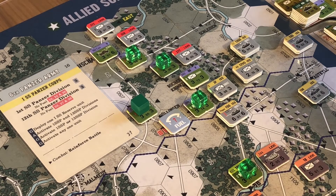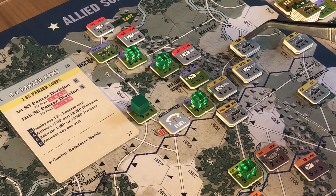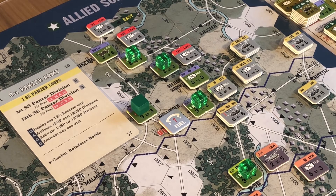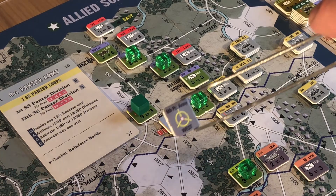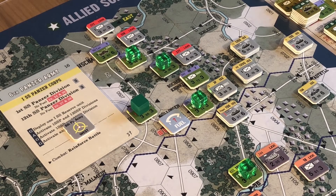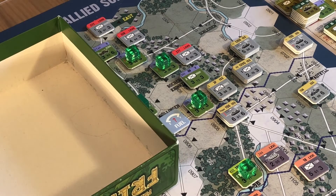Here are the units: there are two of the 1st SS units in that stack, stacked with another unit. The other 1st SS unit is the Piper unit here, and there are three 12th SS units there. Not adjacent to roadblocks to be removed. We've got to check the location of the objective marker - the 6th Panzer Army objective marker has not been placed yet. It can either go west or north. We're going to roll the dice for that - we've got a 10.